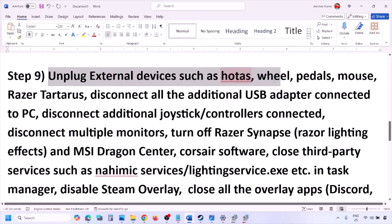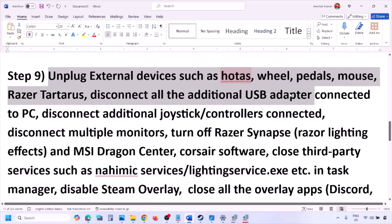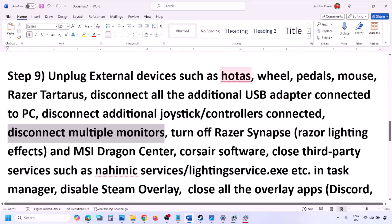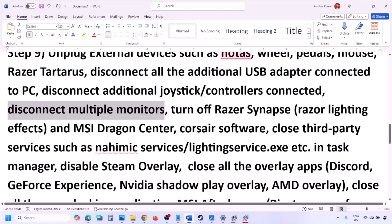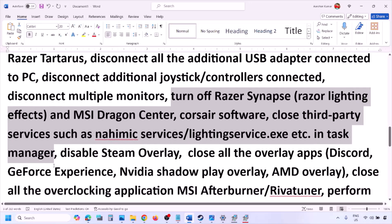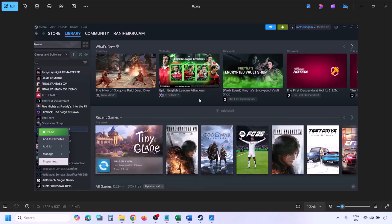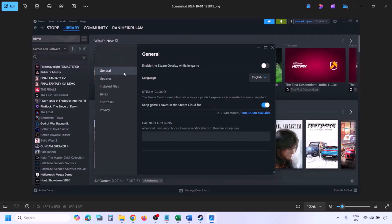The next step is to unplug all external devices you are not using, such as HOTAS wheels, pedals, USB adapters, dongles, or extra controllers. Also try launching the game on a single monitor. Close any third-party services or applications that are running. To disable the Steam overlay, go to Steam, Library, right-click the game, select Properties, go to the General tab, and turn off 'Enable the Steam Overlay While in Game.'